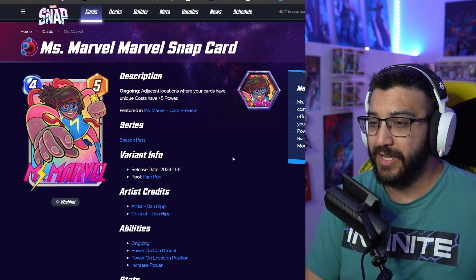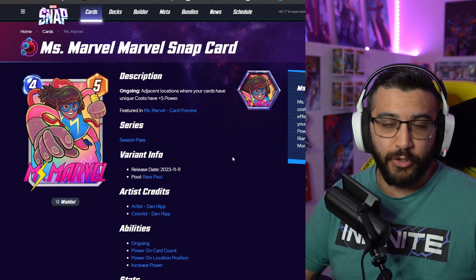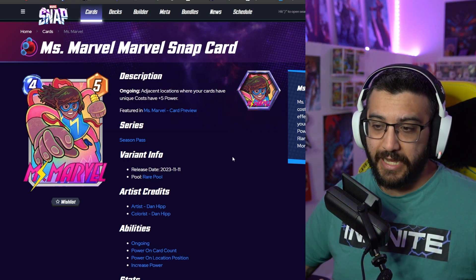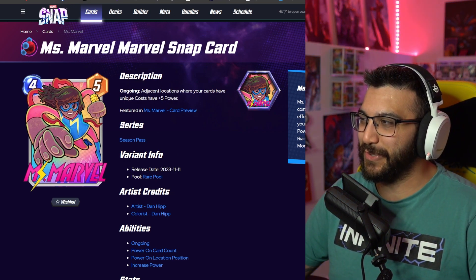Then we got the Dan Hipp one. I like this one. Love the colors — I really like a lot of the colors. Dan Hipp can be hit or miss for most people, and I'm kind of also hit or miss, but this is a hit for me. Again, pretty simple, but I really like the focus on the colors on this one. It's very bright. The fingers being large like that is kind of weird, but that's just a personal thing.